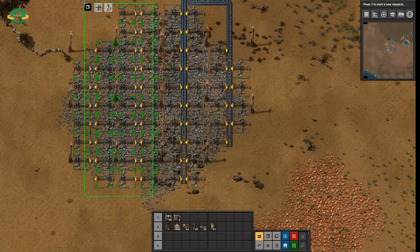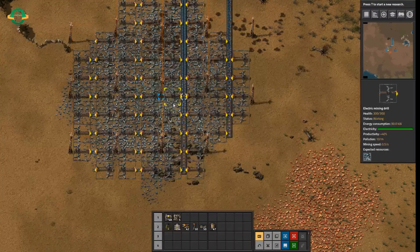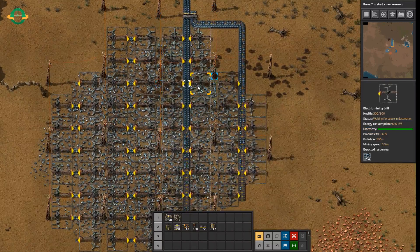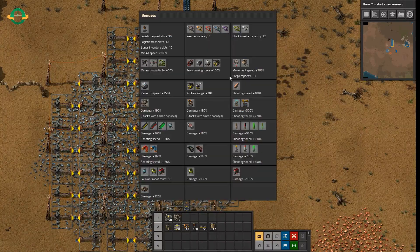Over here you'll see I have 34. If you were to wire all this up in one direction, you would overfill a belt and it wouldn't work. You might be asking why aren't these miners here working? If you also look in the right-hand bar, you'll see their productivity plus 40%, which is a bonus that you research throughout the game.